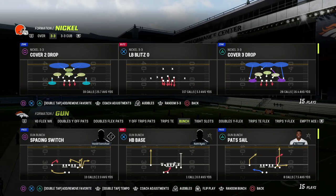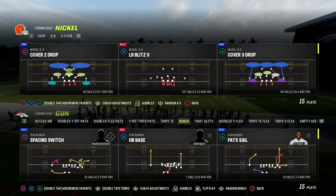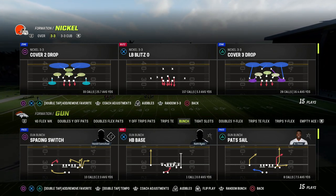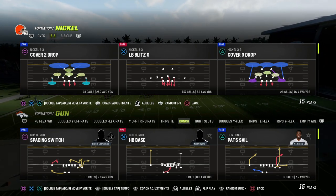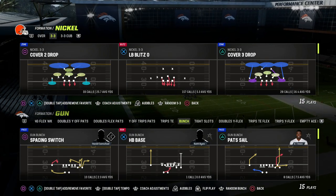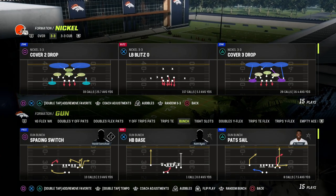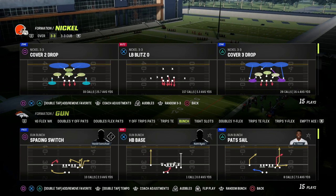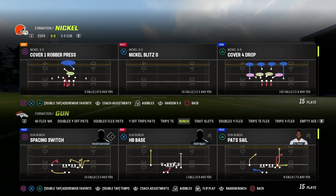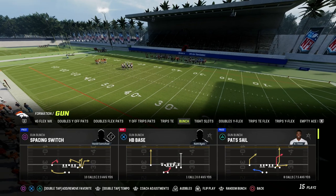In this video, I'm going to show you one of the most consistent passing concepts out of the gun bunch formation to attack both man and zone coverage. It's been one of the best passing concepts for the last probably three to four years in Madden, and it's going to be really good next year. The concept is Pat Sale, found in the New England Patriots playbook.